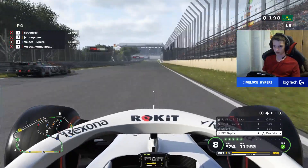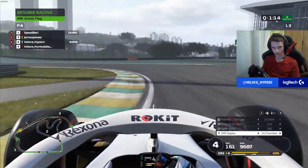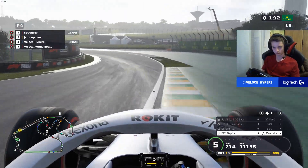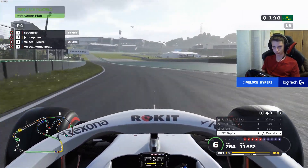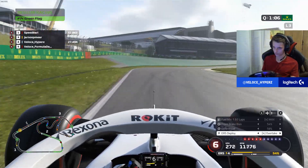Open up the DRS and fly down the second straight. Now about between the 150m boards when I'm braking into 4th gear, use a lot of the inside kerb, just a little bit of the outside kerb, keep it all nice and smooth and be careful on the exit — the car likes to step out here as well.